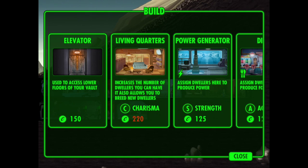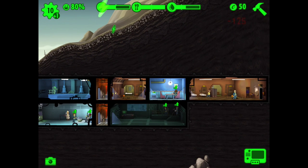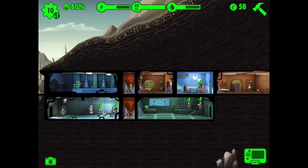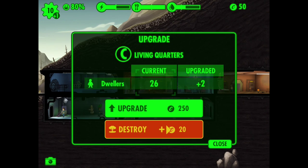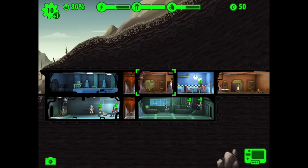Let's get another power generator — we can add that there, which is even better. Let's put it down there. I've got living quarters there. This can be destroyed — upgrade, destroy — you can't destroy because it's connected with two rooms.